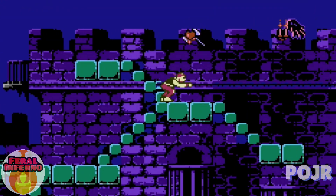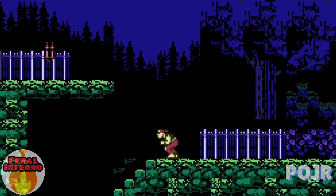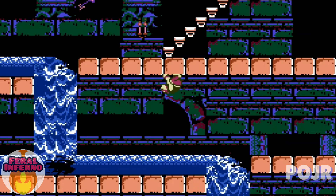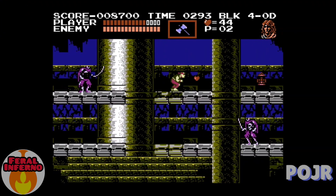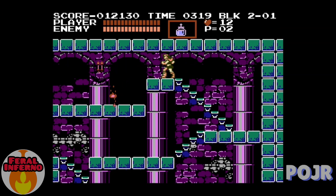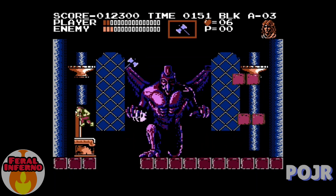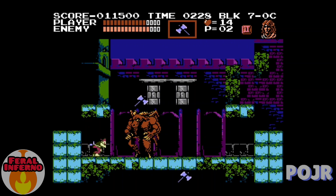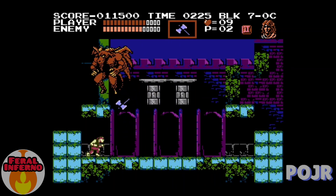My favorite character was always Grant, because he's the anti-Castlevania character. His jumping is actually pretty good, unlike the other characters, and his ability to climb objects does not use hearts. You can also skip a decent amount of obstacles by using his climbing ability. Having multiple paths and characters gives this game a lot of replayability. If you beat the game with one character, you can try again with another. The enhancement chip they used for this game allowed for some cool effects that no other Castlevania game had.